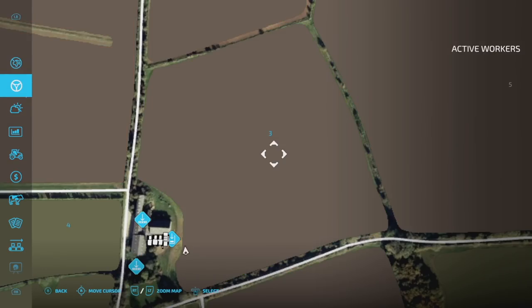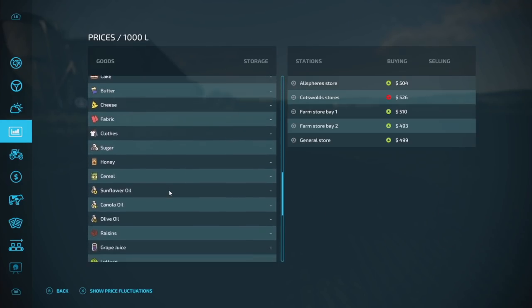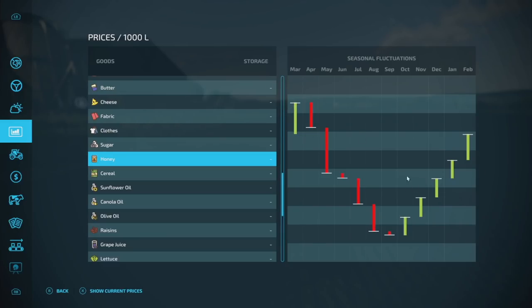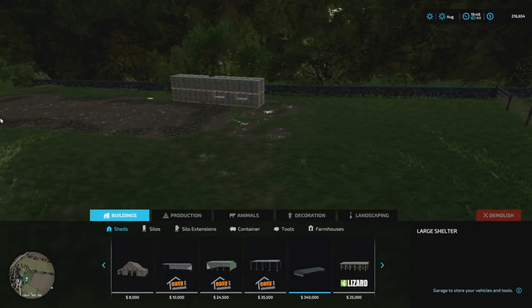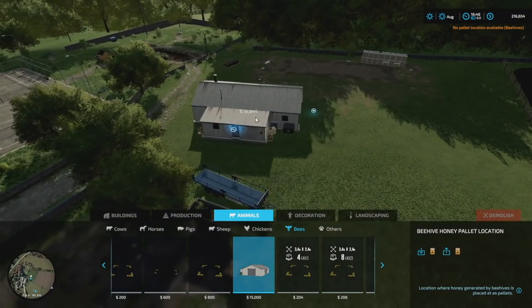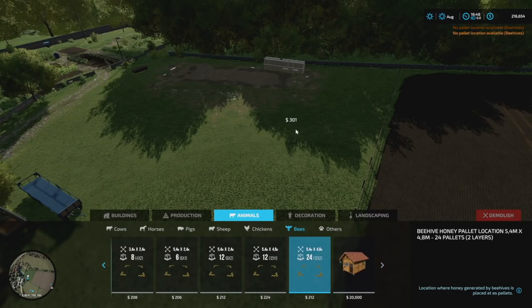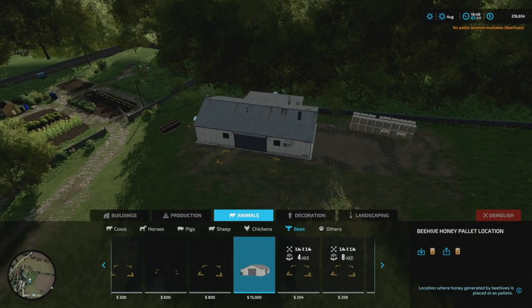Next we've got to figure out where we're going to put our honey sell point. I don't think there's anywhere to sell honey — okay, there is, that's good. So the next thing is placing the honey storage down so that it sells all the time, with one exception — the prices fluctuate a lot and they're going to produce honey every single day. Where do we put it? Well, this is where I'm putting all my pallets anyway, so it just makes sense to put it here. This one's 15 grand — it's nice because it will deliver your honey so you don't have to.